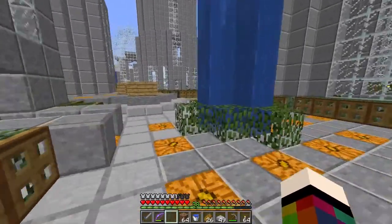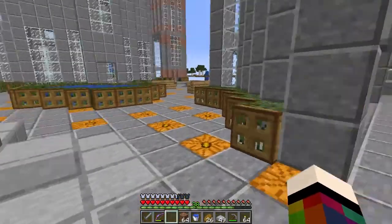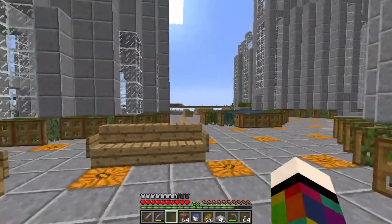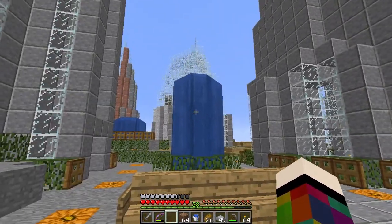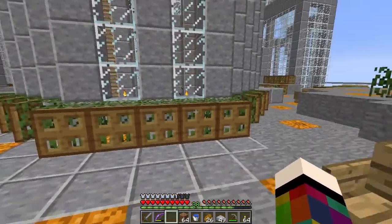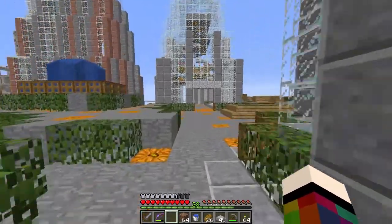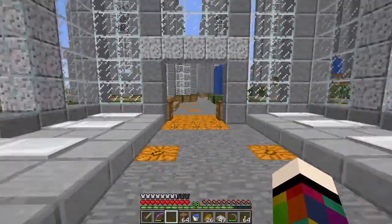I've put grass leaves everywhere, trap doors on the sides, and seating around the place. I've put pumpkin jack-o-lanterns down to give a bit of light so it looks cleaner than torches everywhere. I've done some seating — if I could have, I would have done trap doors in iron and the seating in quartz, but in vanilla it's really tricky to get all the resources, so I've done it this way and I'm still chuffed with it. I think it's worked out really well.